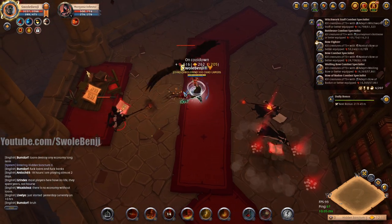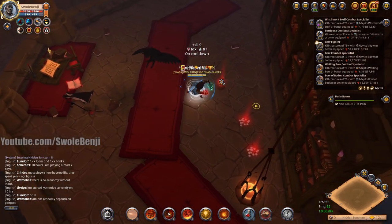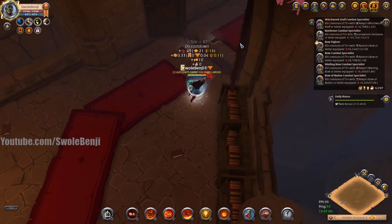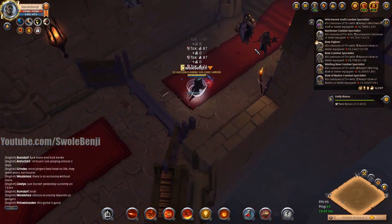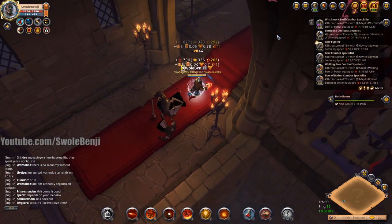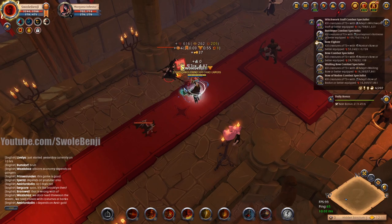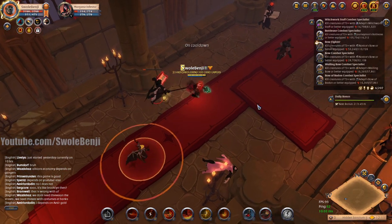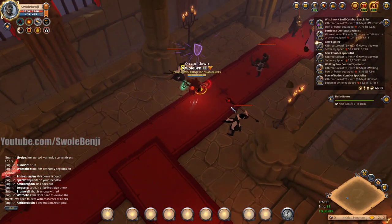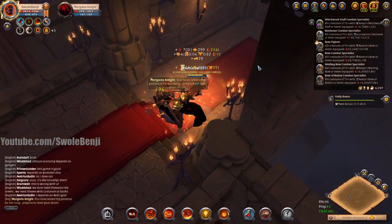Dungeon ganking is actually super easy nowadays - I thought about making a video on it. You sit in the portal zones using the invisibility shrine and sit next to a dungeon. As soon as you see someone enter the dungeon you do a little countdown in your head and then invade. Most people will fight you rather than run away. There's also a fame boss - I don't want those, they're useless.